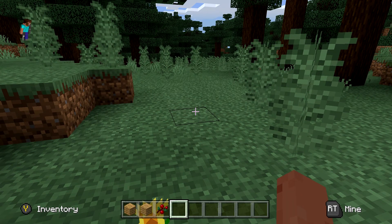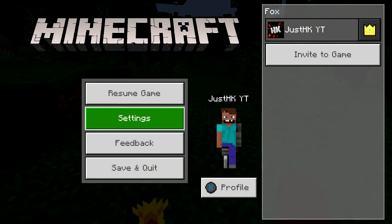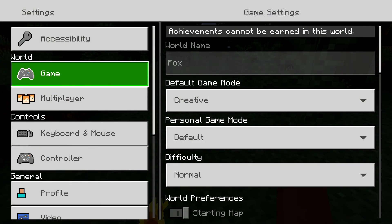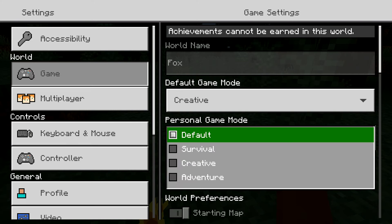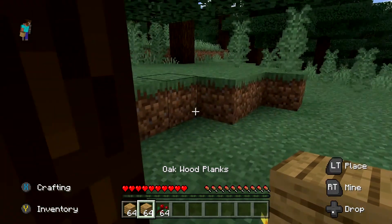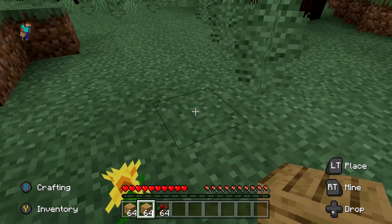Okay guys, so the first step — I'm gonna go into creative. I gave myself two stacks of planks, and you guys will find out what they're for. I'm gonna make it survival real quick. And as you guys can see, we are crouched — right, yep — and my crosshair is gone.